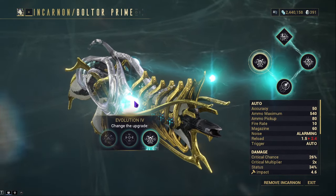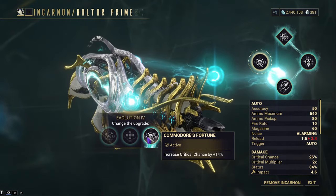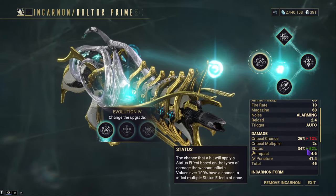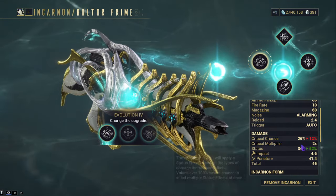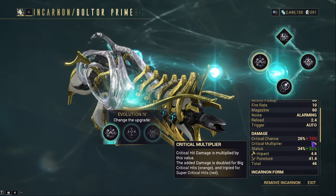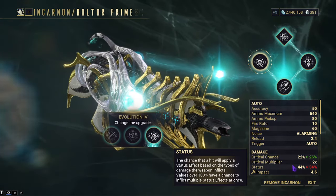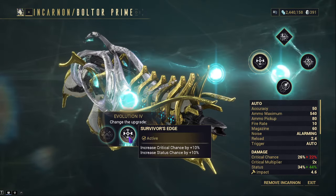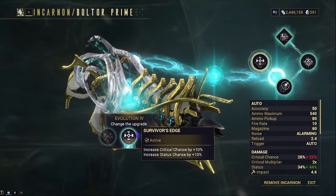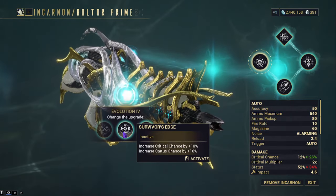Evolution 4 is where the big three appear for incarnate weapons: Elemental Balance, Survivor's Edge, and Commodore's Fortune. During testing, Elemental Balance is essentially not worth it — you're decreasing your crit while going from 12 to 52. Survivor's Edge gives you 10% critical chance and 10% status, while Commodore's Fortune only gives you black crit chance. I personally prefer Survivor's Edge because it gives 10% to both, allowing you to work around more builds instead of going just crit or just status. That's what we'll be using for today's build.